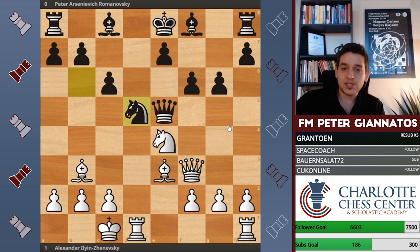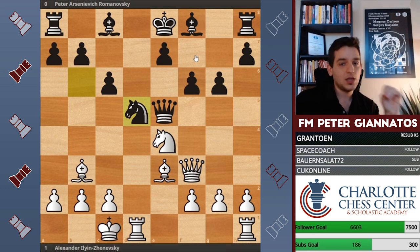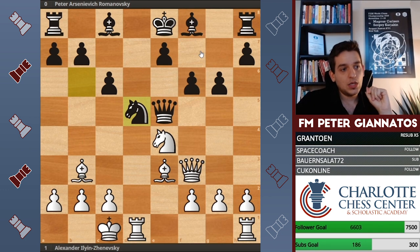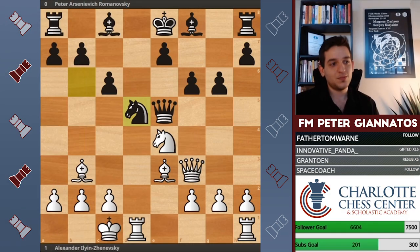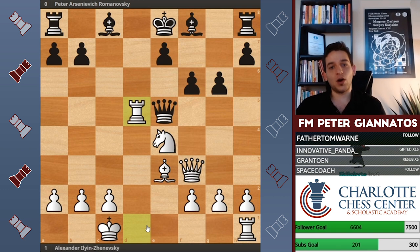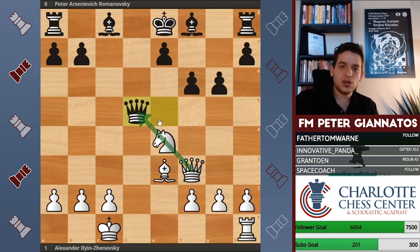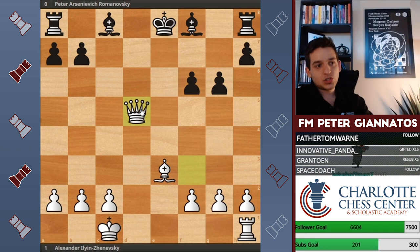Black is up a pawn but suffering like crazy — king stuck in the center, no development, castling not in sight. White wins the pawn back with a chess tactic: bishop takes d5, pawn takes d5, rook takes d5. If the queen takes, the queens are aligned, so knight takes f6 check with a discovery against the queen — pawn takes knight, then queen takes queen. Black is dead in the water.